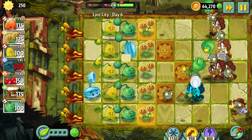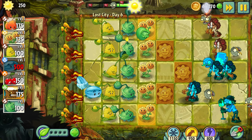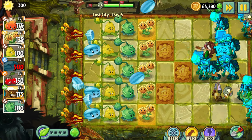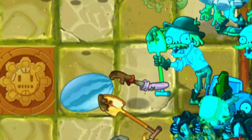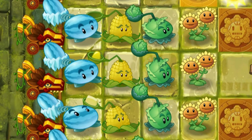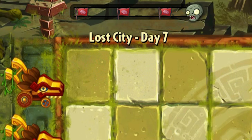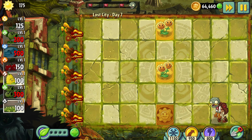Day 6 – I started to use more and more roof plants because without them, beating that world would be unreal. There is no other way to fight the excavator zombies. But I still believe that PvZ 2 is beatable with only PvZ 1 plants, especially if we count premium plants as well.